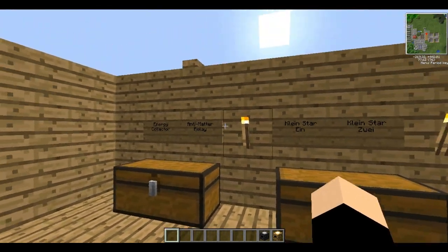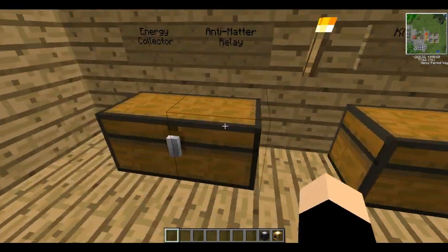You'll want to make quite a lot of these because they are very good. You don't need very many of the anti-matter relays, but you'll need quite a lot of the energy collectors.